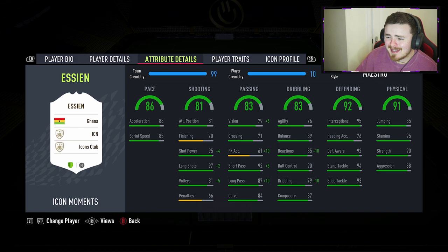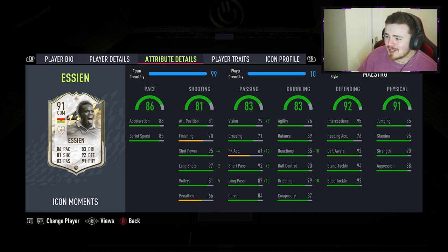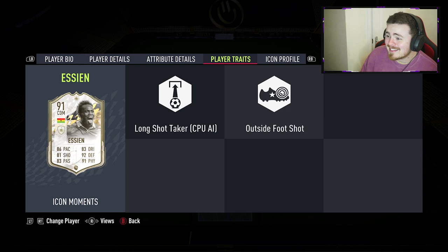We've got a Maestro chem style on here in the draft, which doesn't do a lot for me. Realistically you're probably looking at something like an Engine, looking at the dribbling, agility and balance — you might want to boost those up a little bit. The defending stats themselves: 95 interceptions, 92 awareness, 94 stand tackle, 93 slide tackle. Wow. The stamina, strength, aggression, jumping — what a card. Brilliant dribbling stats as well for a center mid.